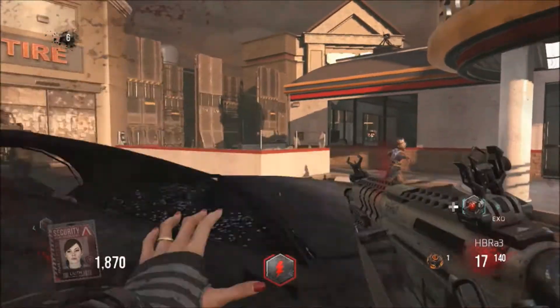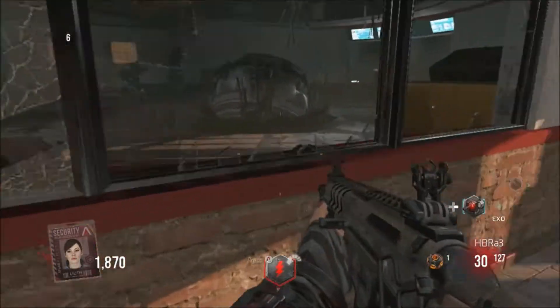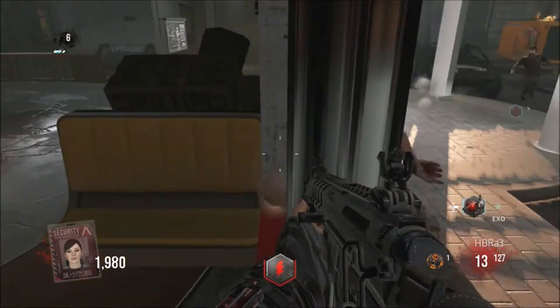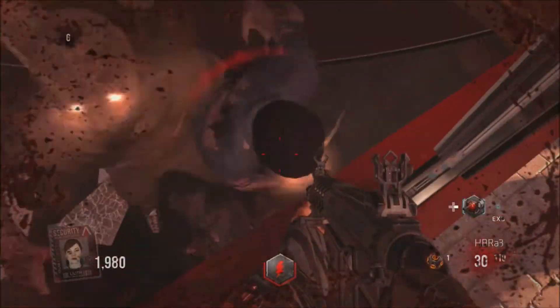To get Burger Time, come to the first window right here. You can go either one — to the left, right, or middle — and that's it. You're on the glitch, just get on it.